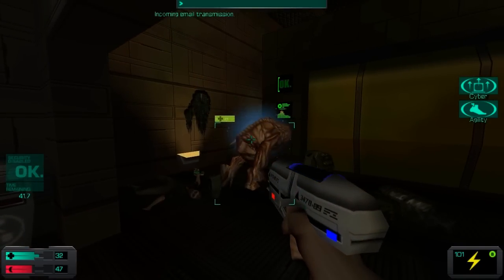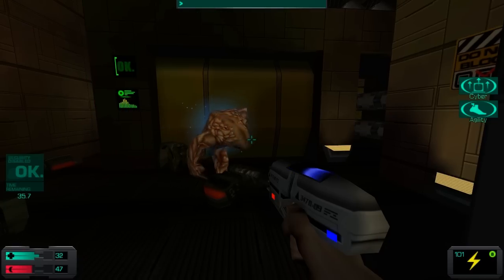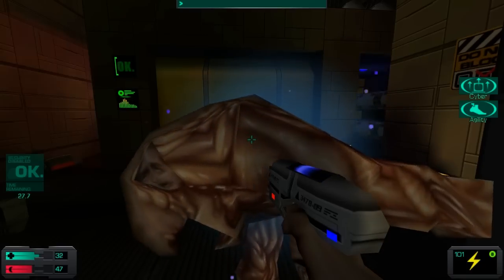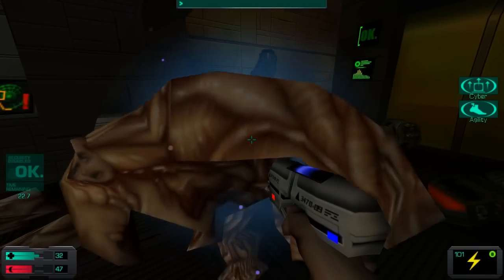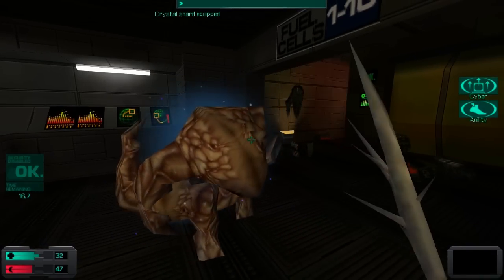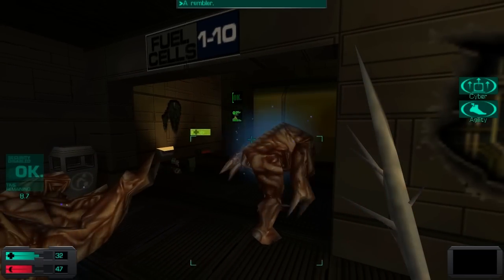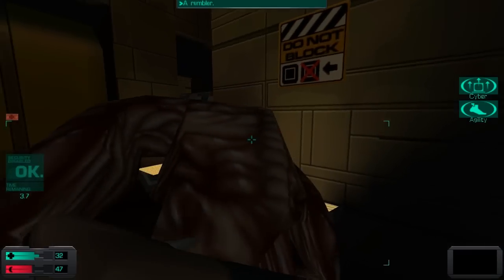Soldier, this is Captain William Diego. There isn't much time, so you must listen. I have the unique advantage of seeing this whole situation from every imaginable perspective. Until recently, I was a pawn of those vile and disgusting creatures — those corruptors of mind and body. I've managed to cleanse myself of their putrescence, but I've been severely compromised in the process. I'm in the sickbay on the foredeck of the Rickenbacker. I would come to you if I could, but that's an impossibility. You'll understand when we meet. Now get to it. And soldier — stay alive. Will do, boss.